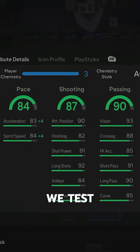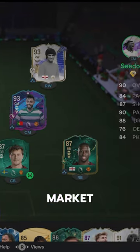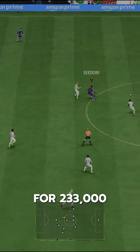Welcome to Baller or Bust, where we test FIFA cards so you don't have to. We've got Future Stars icon Seedorf. You can acquire him on the market for 233,000 coins.